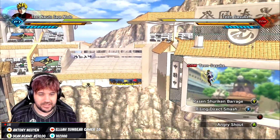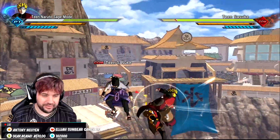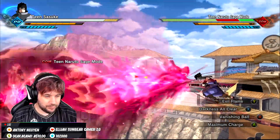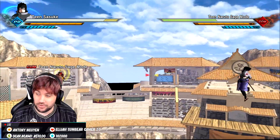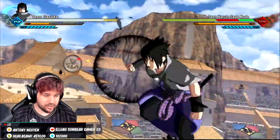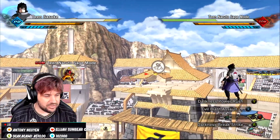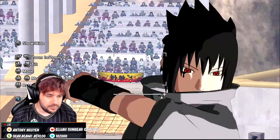And then we've got Rising Direct Smash. I don't think Sasuke has good hitboxes on him — but that looks clean, actually. Sasuke's got Evil Flame, which I would take as an Amaterasu skill — that's pretty smart. Then Vanishing Ball — I'm not sure what that would be. Darkness Power Rush is kind of like Jiren's move but with Amaterasu. And Evil Blaster Solver and Darkness Breakstrike are Amaterasu-type stuff. It's interesting — if you were trying to port moves over it would be incredibly difficult to do.